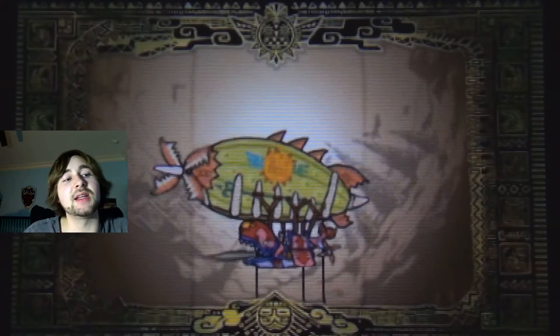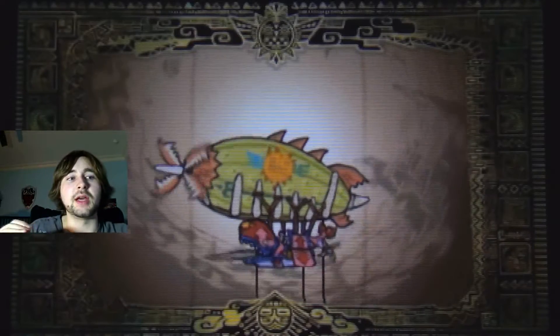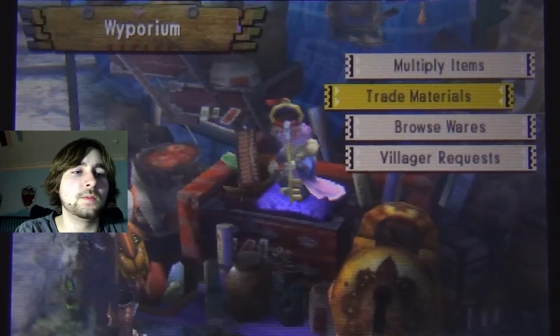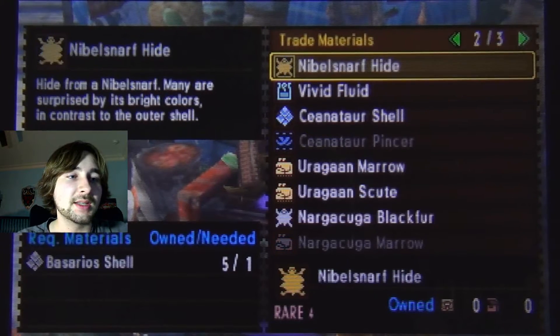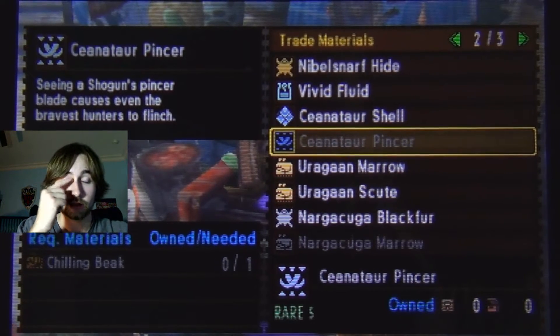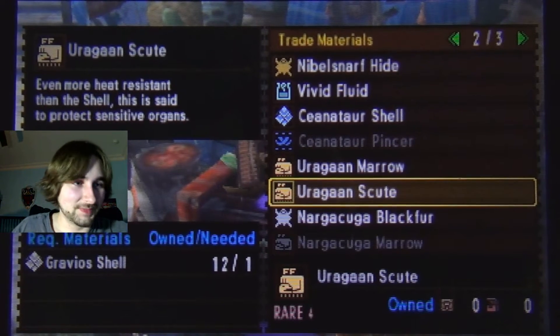So Mr. Wycoon, what have you got? Trade materials - okay, cool. I was doing the right thing. We've seen these before. Urugain - I loved Urugain, he was a fun fight.